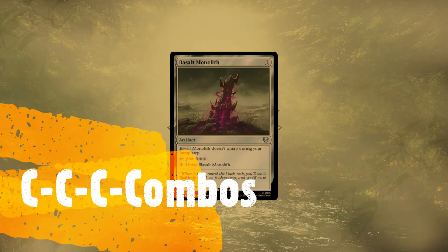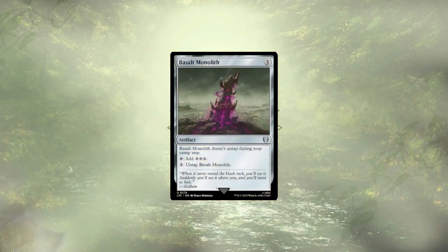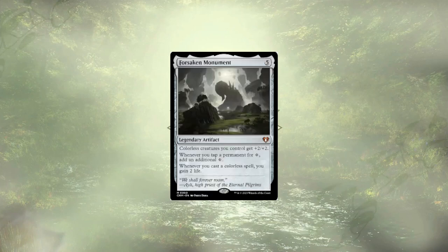It's time for combos! Basalt Monolith will in fact go infinite with Forsaken Monument. Forsaken Monument not only gives all of our colorless creatures +2/+2, which is nice, and gives us some life gain for casting them, but it also makes it so anytime we tap a permanent for colorless — which includes all of our Wastes, all of our lands really, any of our mana dorks, any of our mana rocks — they're all going to generate that one extra mana. Using this with Basalt Monolith lets it go infinite, and now we have infinite mana to do with what we want.